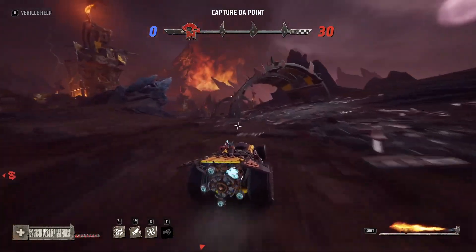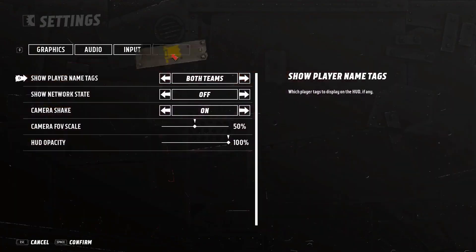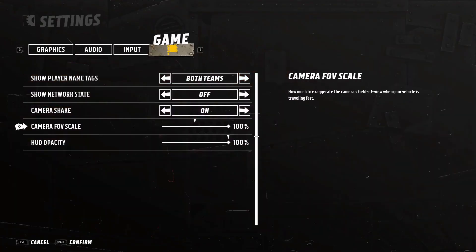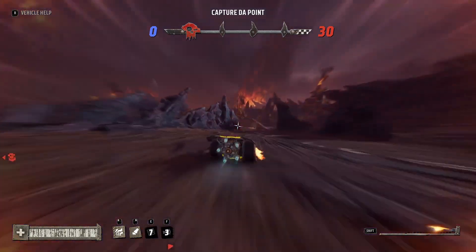So let's say you've mastered all of these techniques and you still want to go faster. Well, I have one last piece of advice: head into the settings menu and crank up the field of view scale. I guarantee if you max out the setting, you will feel so much faster in game.